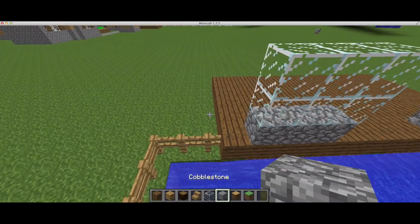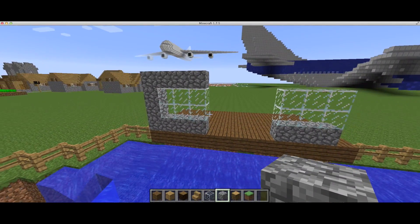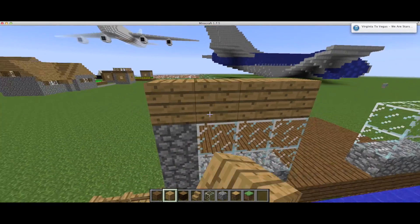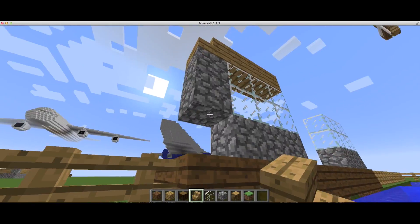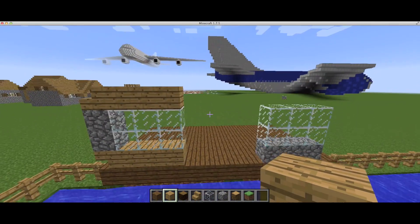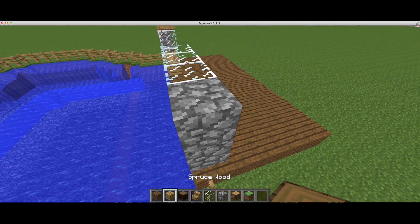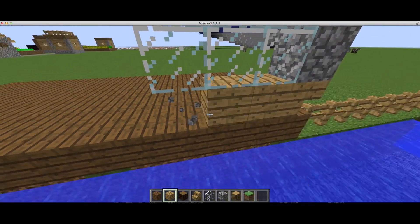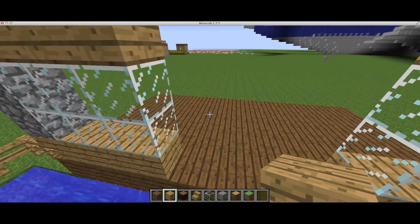There we go. Now we can make it like this. I don't want it to look like a window-room kind of thing — I want it to be an open space. I want it to be open space, kind of like it doesn't actually look like a house. It looks pretty nice. I should do this on this side too. So this is how it's turning out right now. I want it to be open space here too — you'll see what I mean.